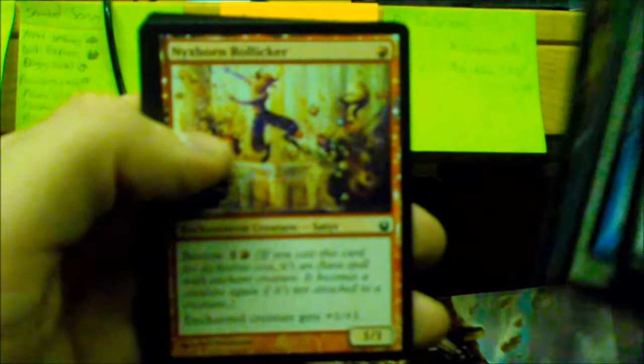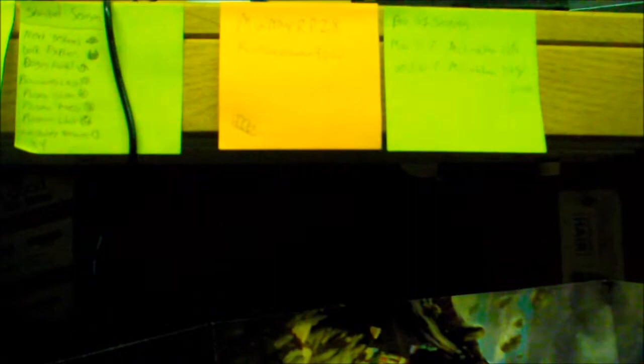Pack seven: Eye Gouge, Nyxspawn, Trident, Swordwise Centaur, Epiphany Storm, Hold at Bay, Marshmist Titan, Coiling Mark, Loyal Pegasus, Grizzly Transformation, Nyxborn Rollicker. First uncommon is Forlorn Pseudamma, Ghostblade Eidolon, Eternity Snare. Rare is Perplexing Chimera. Mountain and a Wolf token.